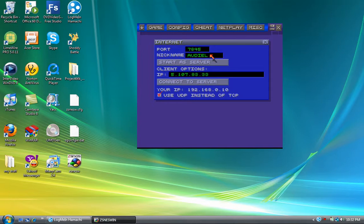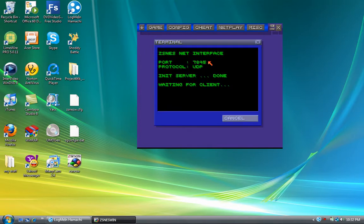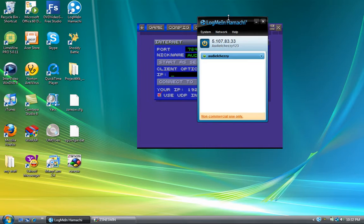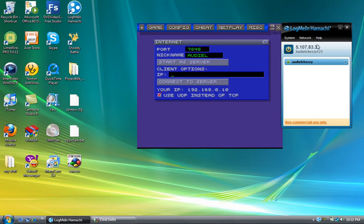First you want to nickname yourself. The very first person — you're the leader of the group — will hit start server. Don't hit any numbers, just start server. It'll say waiting for client. Now this is where Hamachi comes in. Once someone in your group starts the server, you look at your Hamachi and you'll see numbers there. For example: 1.07.83.33 — these are the numbers your friends are going to enter. Don't worry, this is not your computer's IP — it's a totally different IP, so you don't have to worry about people hacking into your system.